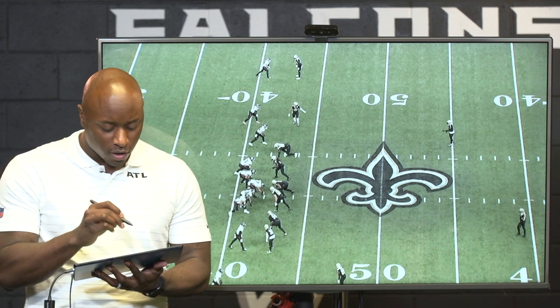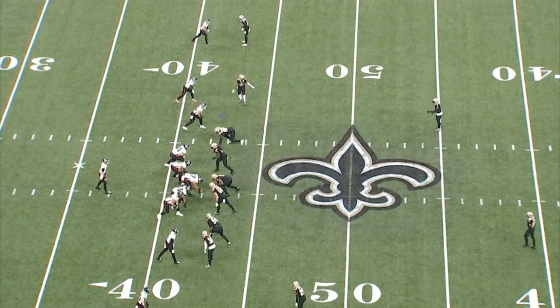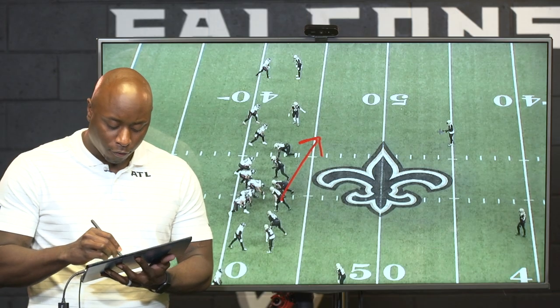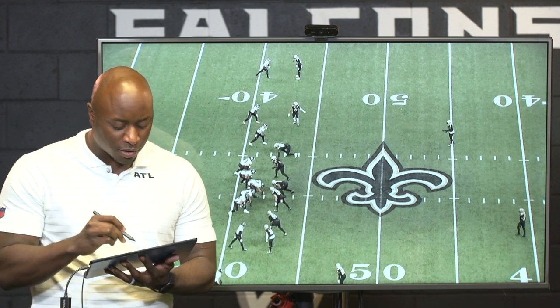The first thing I want you to watch is the leverage of these particular defensive backs. Pre-snap he knows — look at this third guy, he's uncovered. Uncovered, he knows somebody has to go to him. So they're acting like they're blitzing, but this is the guy who's actually going to run to him. He's also going to throw away from rotation as the safety rotation goes down.